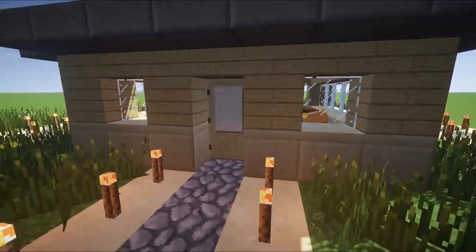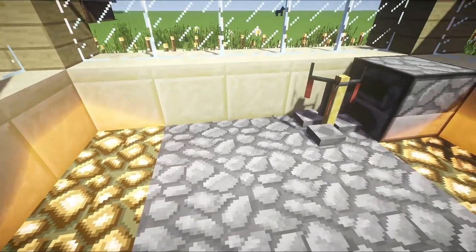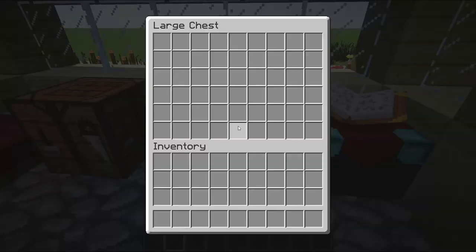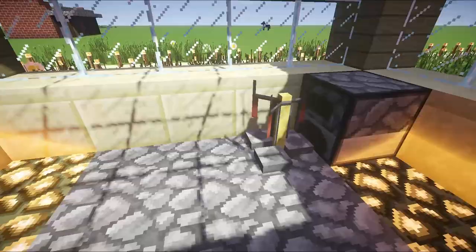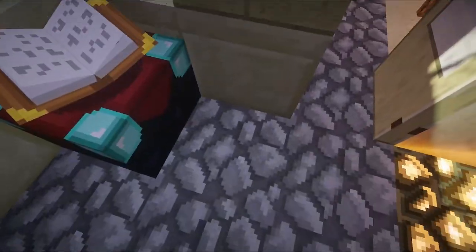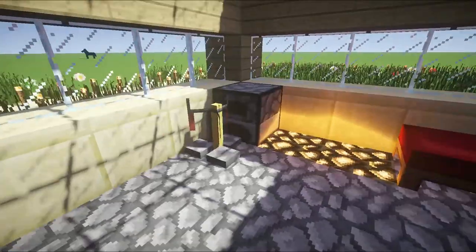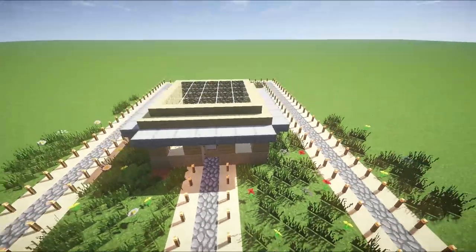Let's get to the tutorial. Actually, first let's check out the interior. You have lots of chest space — these are chests, it's just not loading up for some reason. There's no chest there. There's a little enchantment table, crafting table, furnace, and a brewing stand. And if you wanted, you could put another wart farm here. I'm not a fan of that personally, but anyway, let's get to the tutorial.